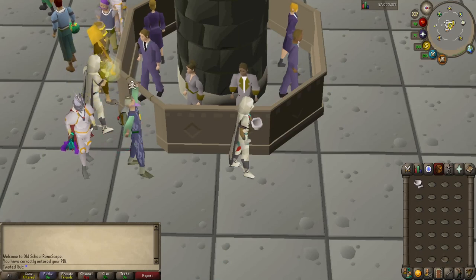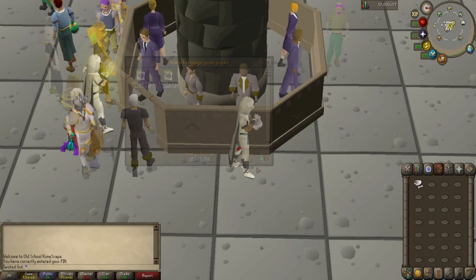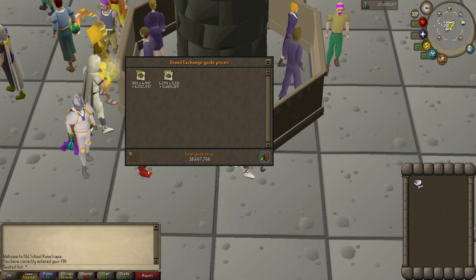One hour later... We're approaching the 40 minute mark. We're going to finish off this inventory and do our second price check. Our price check sits at 10 mil 667k. Our initial price check was 10 mil 439k, which means we have made about 230k in 40 minutes.